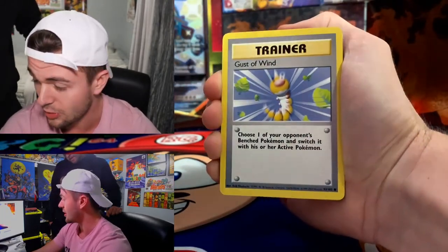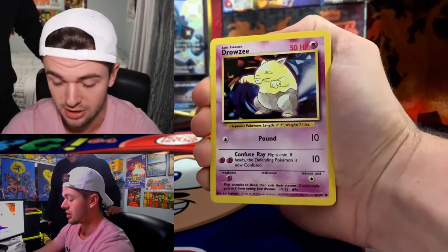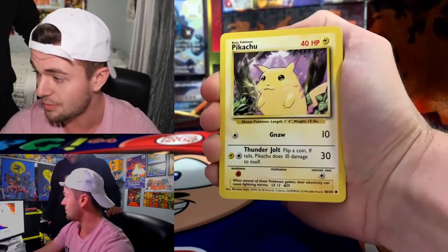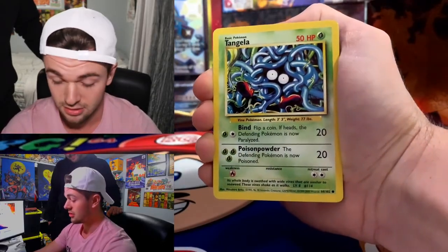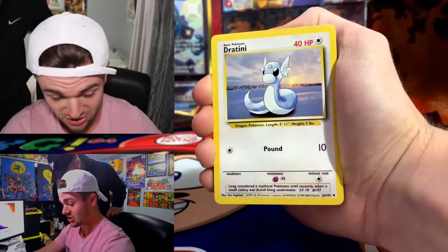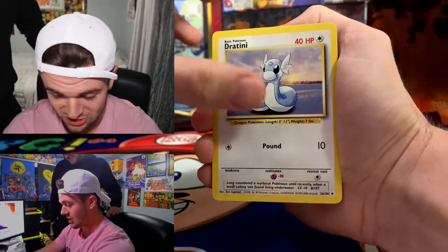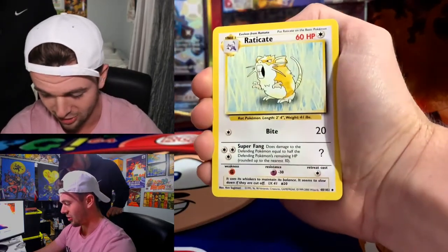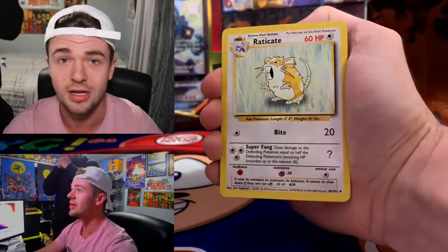We got an Abra, a Gust of Wind, a Drowzee. Here we go — we got that Pikachu! We got a Tangela. This is getting epic. That Pikachu is a hit — we got to sleeve that Pikachu up. We got a Dratini. I can feel something coming. What's your call boys? I'm guessing Mewtwo — I'm thinking Mewtwo is in this pack.